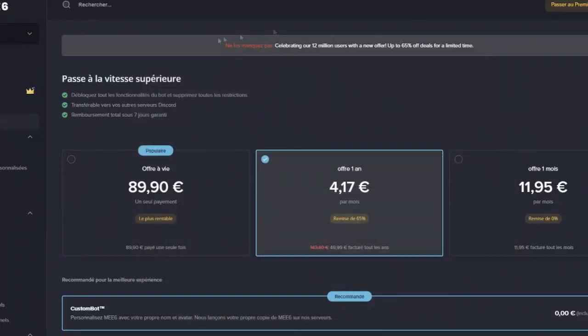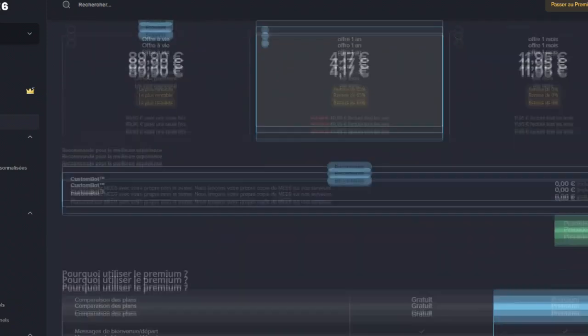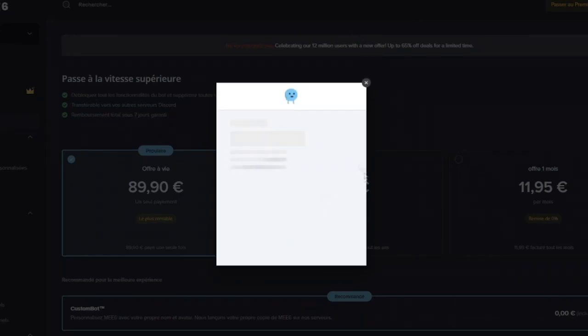Hello guys, in today's video I will show you how to get ME 6 premium for free. Normally this bot costs around $100 for lifetime or around $15 per month, but in this video I'm going to show you a little method to get the bot 100% for free.